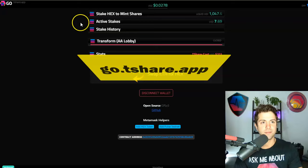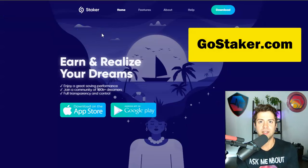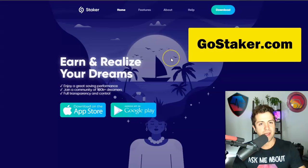Another good backup is go.tshare.app — a bit more mobile-friendly. For mobile, my favorite is go.staker.com, my absolute favorite for mobile. You don't even have to use it as a wallet. I use it as a visualization tool because it lets you compile all your addresses in one place, see cool statistics, and track when your stakes are coming due. You can even set notifications on your phone so you don't forget to end your stake. V2 for go.staker.com is right around the corner and will look very professional with a lot of new features.